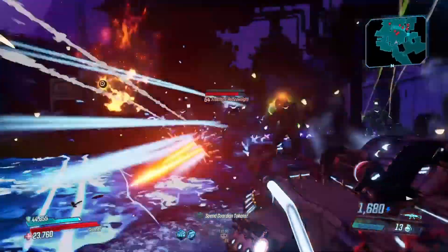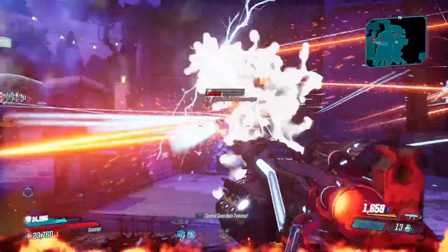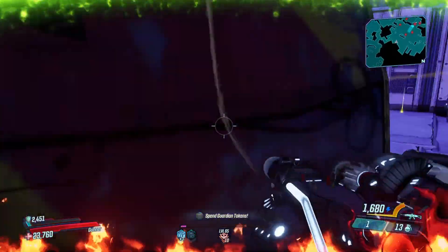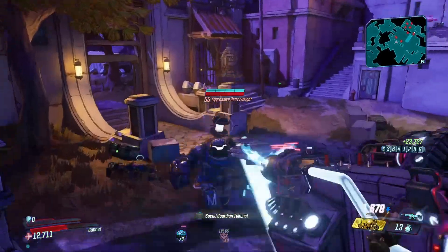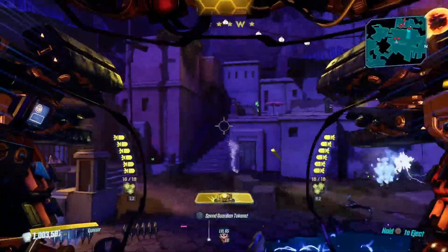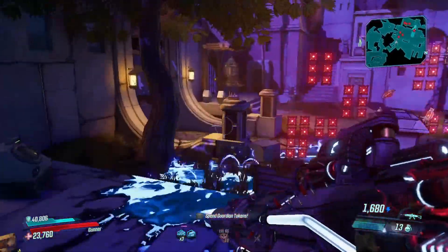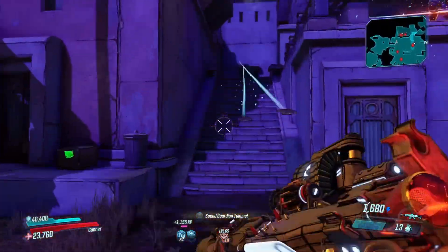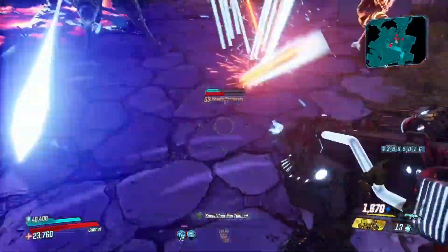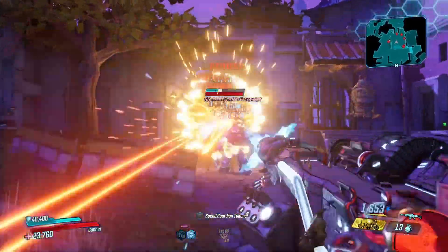Like all COV guns, it does overheat, so you just gotta find that little mix between holding the trigger down and letting it cool off. Even with all that splash and fire damage, this COV gun is just demolishing everything. I love every second of this gun. The vampire modifier on my mod gives me a quarter of their life back after they die — that is critical.